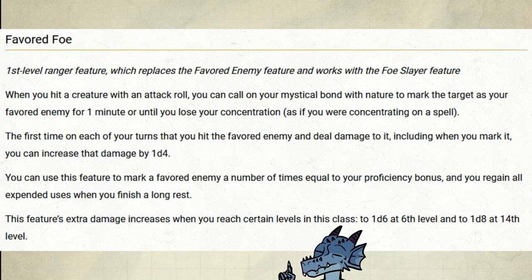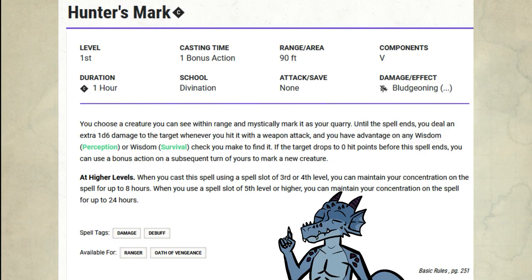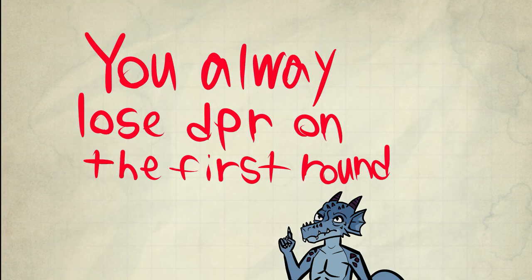Favored Foe is a free action but also a concentration setup. All you have to do is hit the creature and then announce you used it. This feature can be used a number of times equal to your proficiency bonus, so it's not even using your spell slots. It's 1d4 damage applied only once per turn. It scales eventually, but for this video we'll use only 1d4 to prove the example. The advantage Hunter's Mark has over Favored Foe is you can move the mark once the target is dead and it lasts longer — but it doesn't matter in the long run. You will always lose DPR in the first round, and sometimes you never make up for it because targets die faster than expected, so you end up wasting a slot completely.